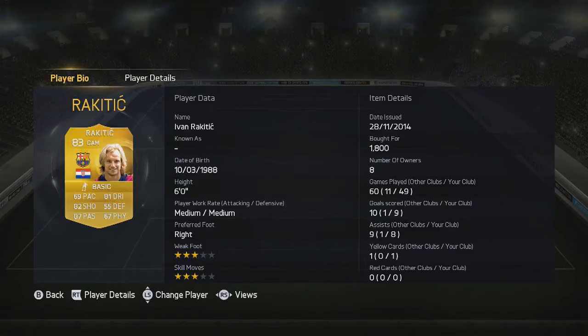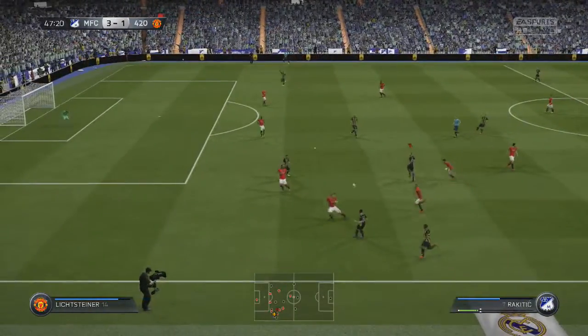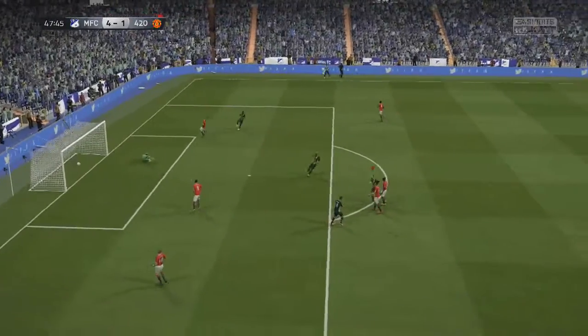Moving on quickly to Ivan Rakitic — look at the stats, but look at the price difference. I paid 1.8K for this guy and he's pretty much the same exact player as Tony Cruz. I think Tony Cruz is more expensive because he's German, so that definitely gives him better chemistry if you want to use him with the German squad or mix Germans with the Liga BBVA, the Spanish league.